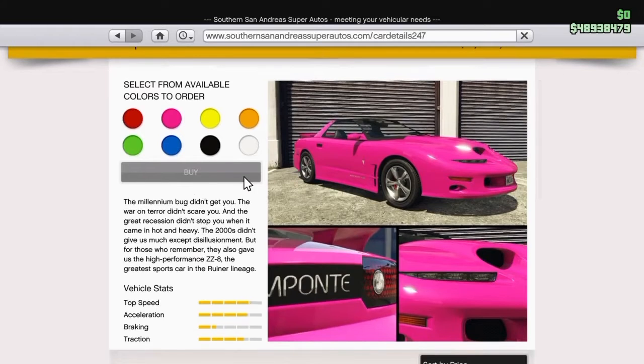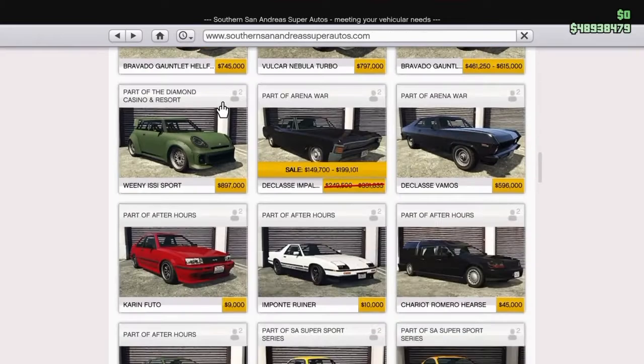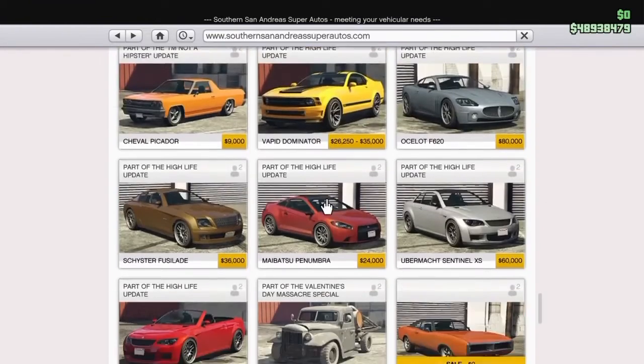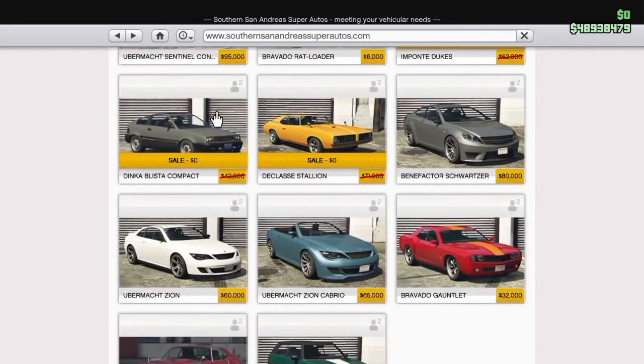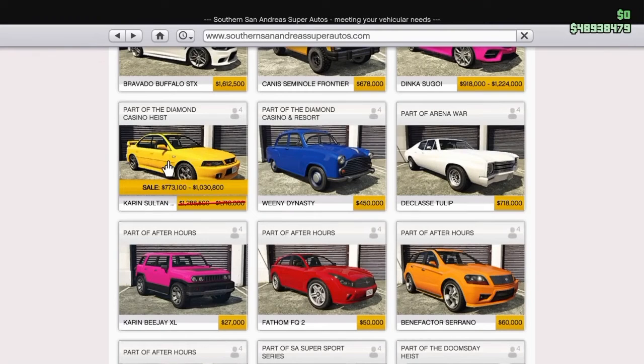From the San Andreas Supercars website, there is a brand new car — it is called the Imponte Ruiner ZZ-8 — and we've got as well this car on sale. Pretty much those cars are also free, and the same goes for these three cars which are totally free.